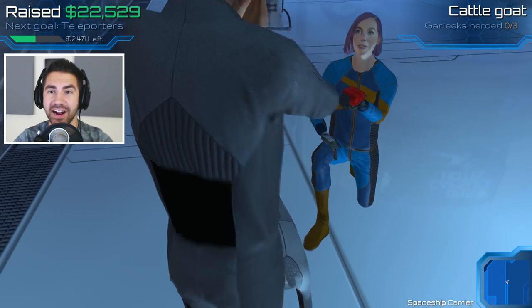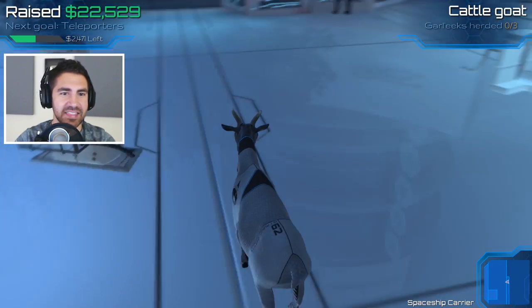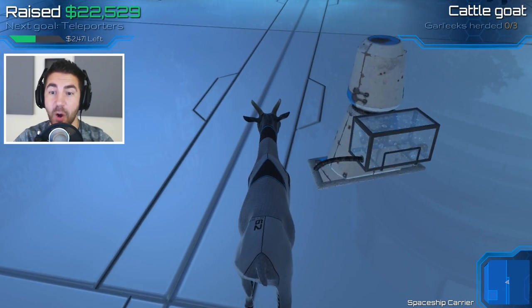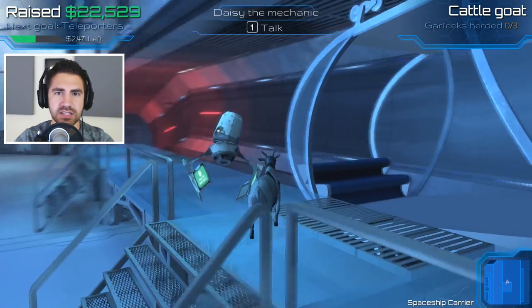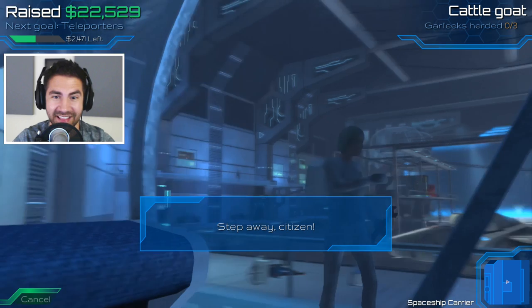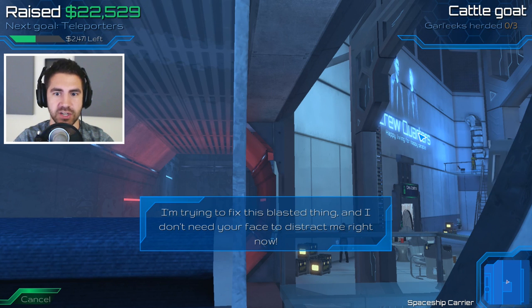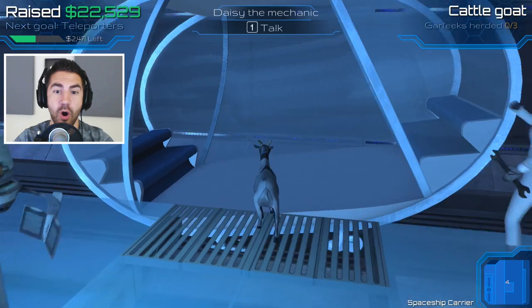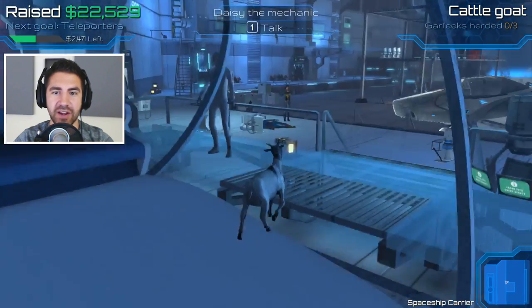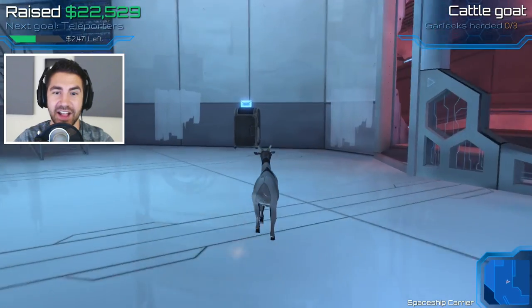Sorry, I bumped her so you couldn't see the ring or anything. Look at this guy — he's cleaning the floors, that's pretty cool. This is amazing. What is this little thing? It's Daisy the mechanic. Let's talk to her. She says: "Step away, citizen. I'm trying to fix this blasted thing and I don't need your face to distract me right now." Our ship is actually in decent shape after that crash landing.